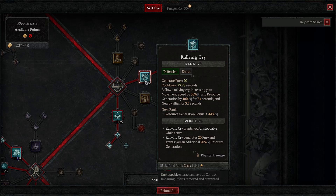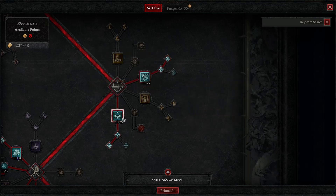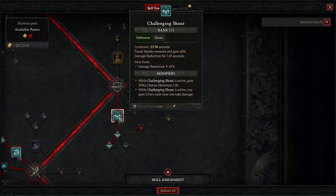The first shout is Rallying Cry. What does it do? Rallying Cry grants you Unstoppable, generates 20 Fury, and grants an additional 20% resource generation — that's a very important Fury generator. If you're out of Fury, use this. Be sure you know that. Take this node for Unstoppable and this one too: Rallying Cry generates 20 Fury and grants an additional 20% multiplier resource generation — one of the most important Fury generators.